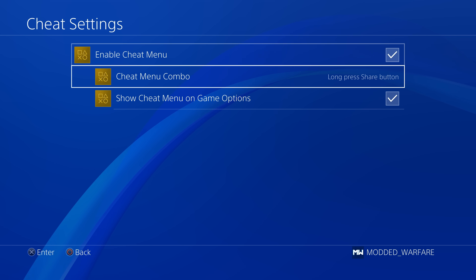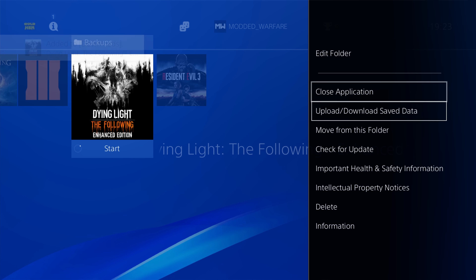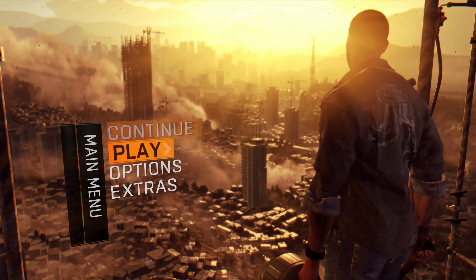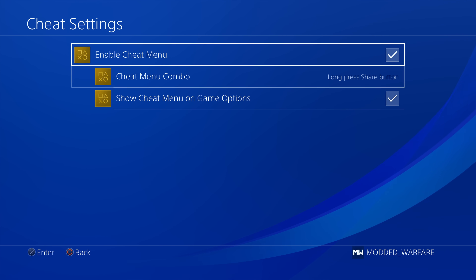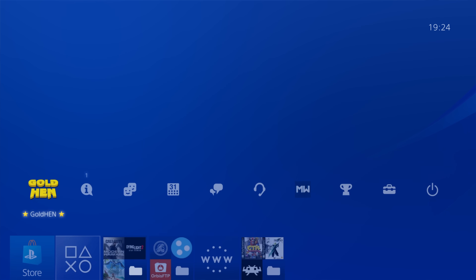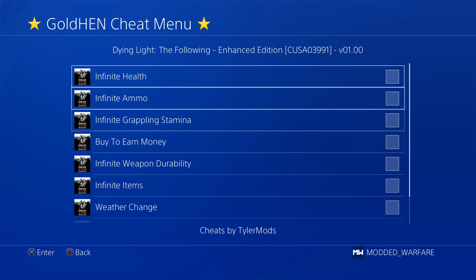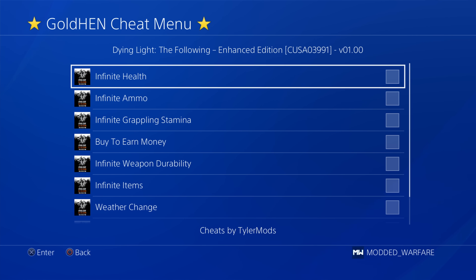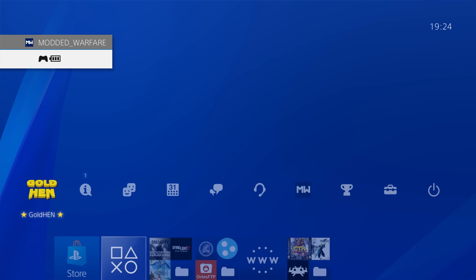Next we have the cheat settings. There are quite a few options added here. You can turn Gold Hen cheats off completely — as you can see, running Dying Light: The Following Edition, the cheat menu is not showing up when I hit options, and holding down the share button doesn't load the cheats either. You can also disable just the cheat menu in the game options, which keeps cheats running but hides them from the game options menu.